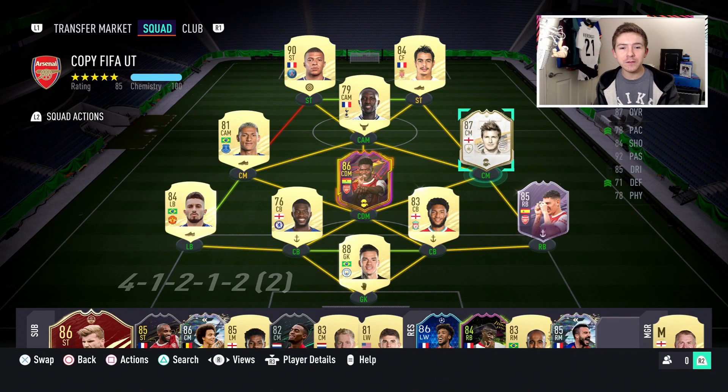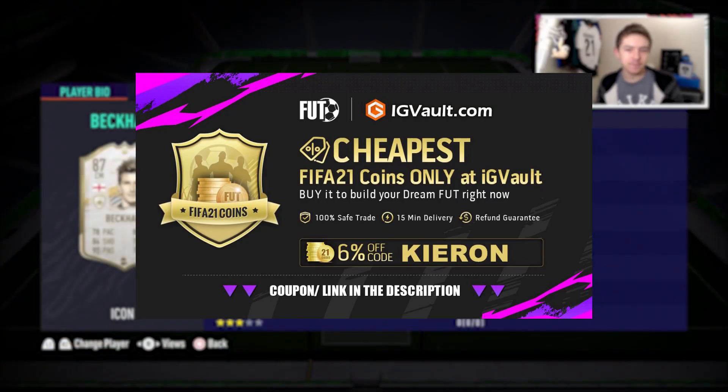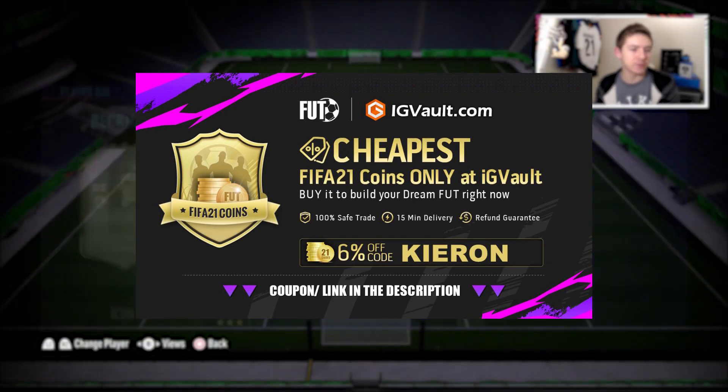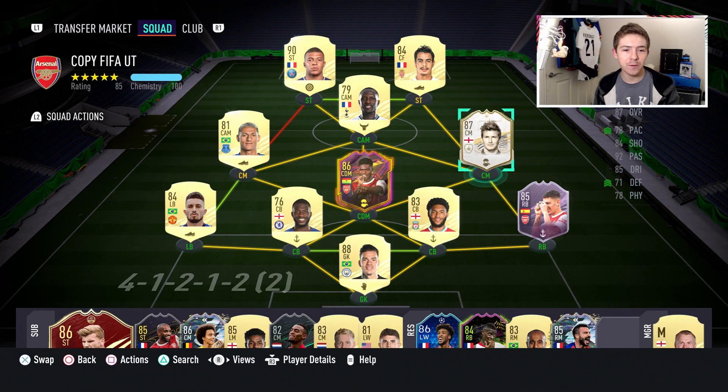David Beckham is now in Ultimate Team and I have just sniped the base version off the market, so today we're going to do a player review on him. If you need to get your hands on some coins to improve your Ultimate Team, check out the link in the description — igvault.com — and if you use the code Kieran at checkout you'll get a pretty nice discount.